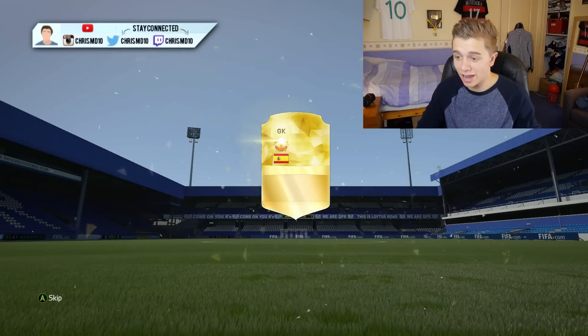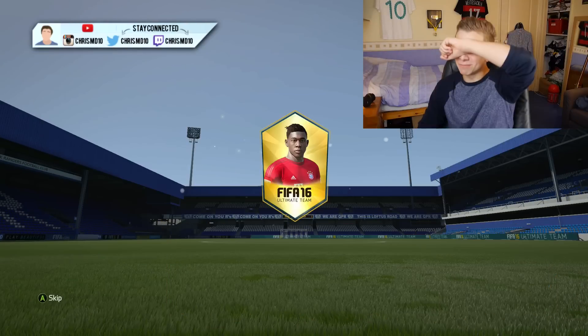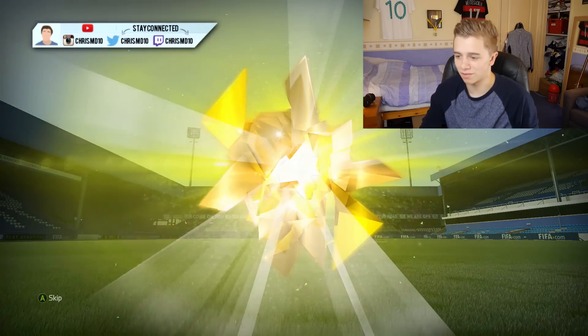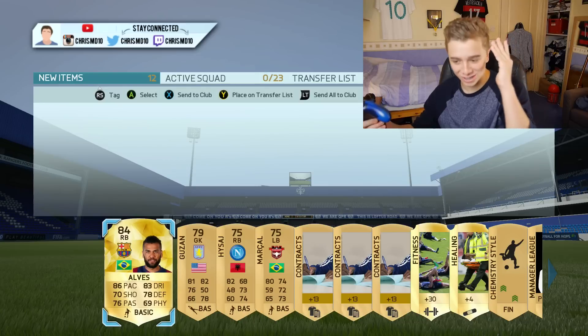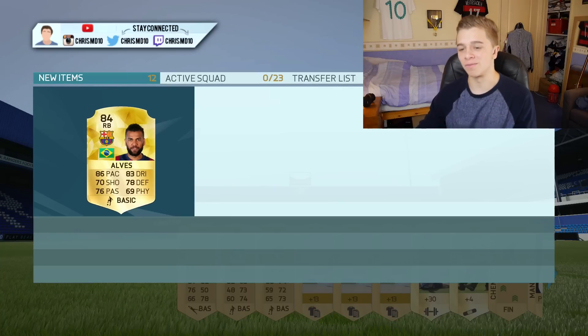Come on — De Gea potentially. No. I hate you so, so much. This pack animation has actually — like, I like it, but it has been designed to ruin people's days. We deserve some rare players. The amount of non-rares we've had in the last 10 minutes is a joke. Dani Alves! Potentially — it is! We've got Dani Alves. That's quite good. That's the first decent player in so, so long. Dani Alves — he's got to sell for a little bit, surely. 30k?